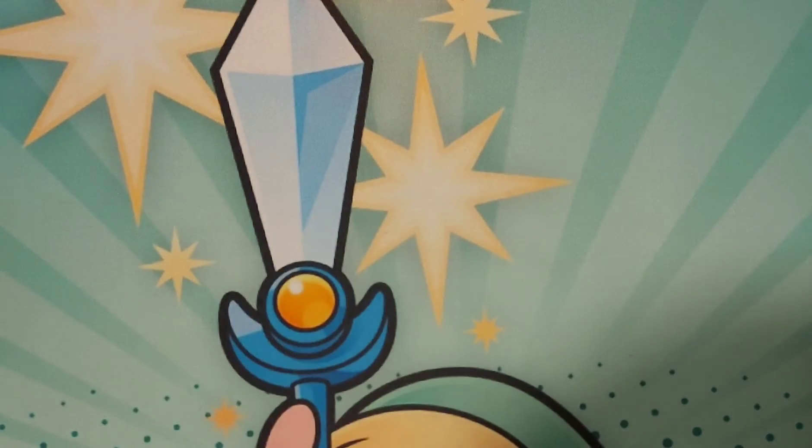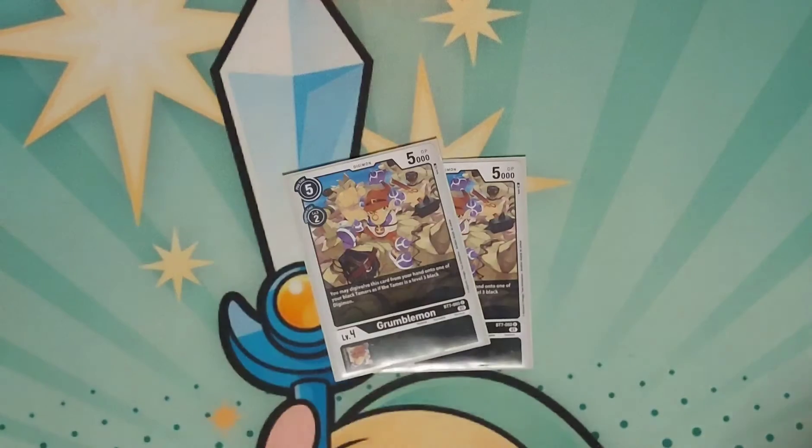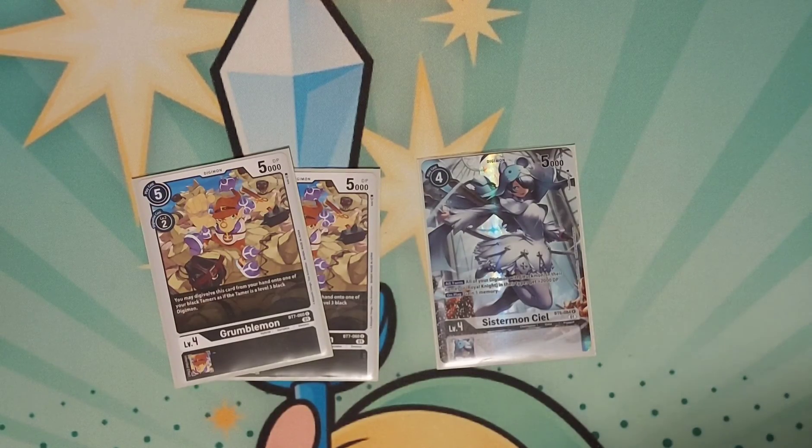That's everything for the Rookies — there are four Blockers and four Jammers right there. For my Champions, I only run three: two Grumble Mod, which is just a swing-for-gain and is the block version of Lobo Mod in this deck, and then one CL, so all my Royal Knights gain plus 2k during my turn and my opponent's turn, and on play I gain a memory.